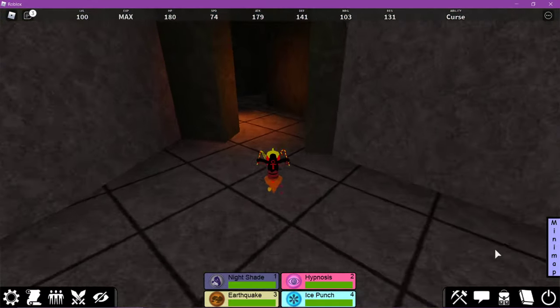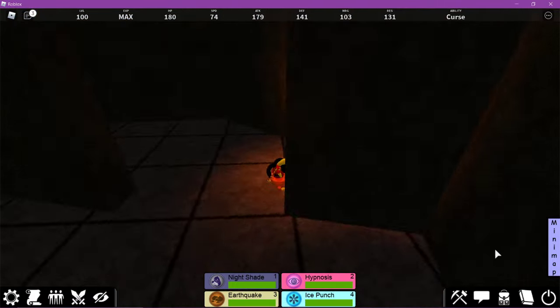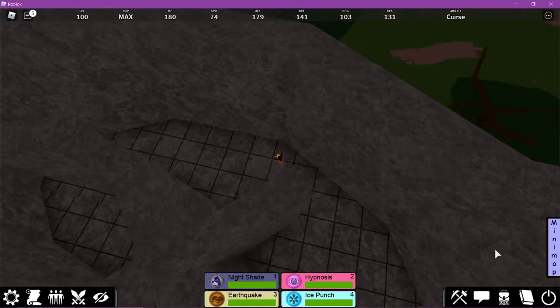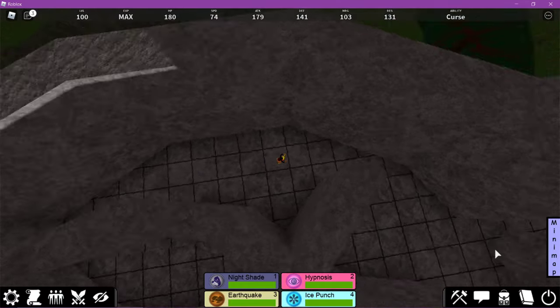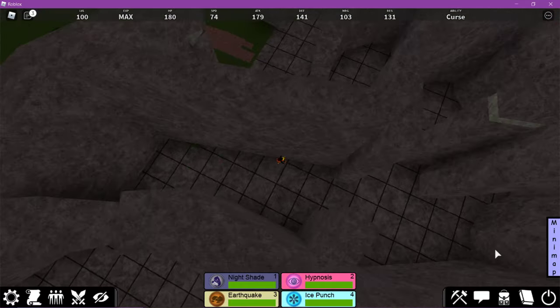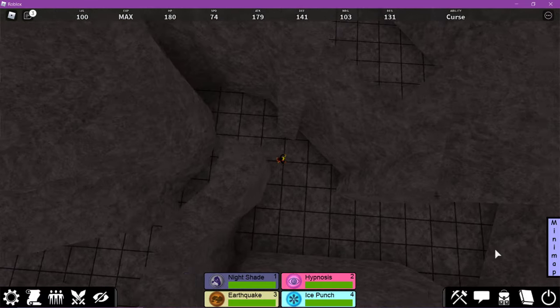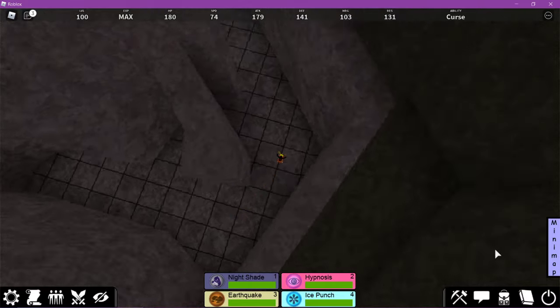Come down here. I never really go through this way, but I can. I'm not good at the slower part of the winding corridor because I never go through the slower part of the winding corridor.